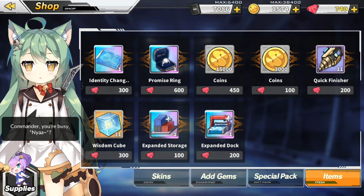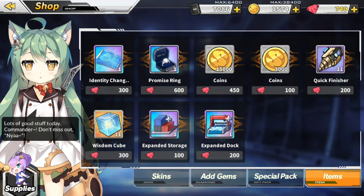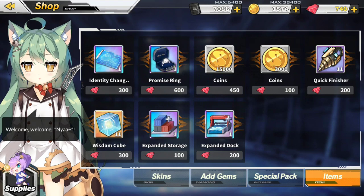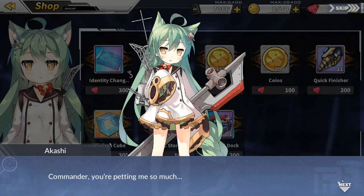All you need to do is go to the shop and touch Akashi 30 times. Make sure you don't touch her too fast or it won't count. After you touch her 30 times, a starry cutscene will appear, as you can see.